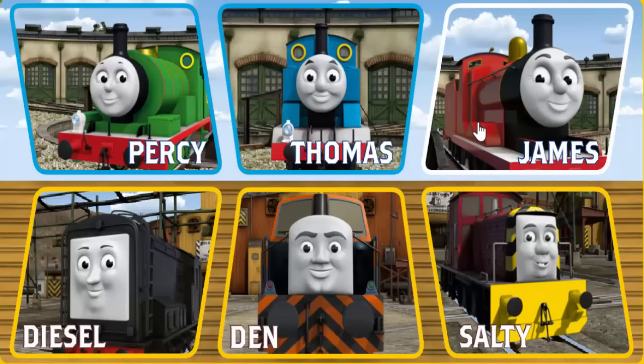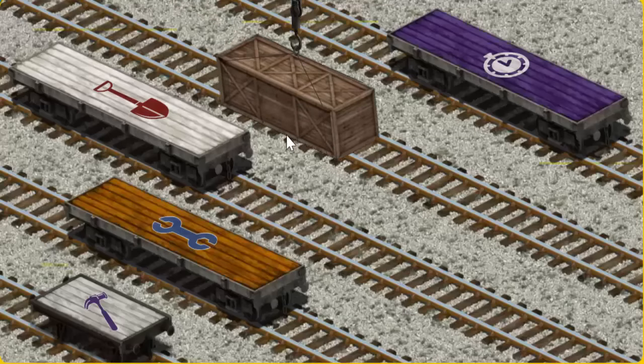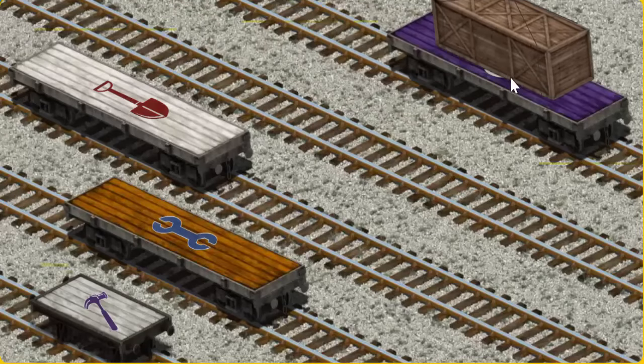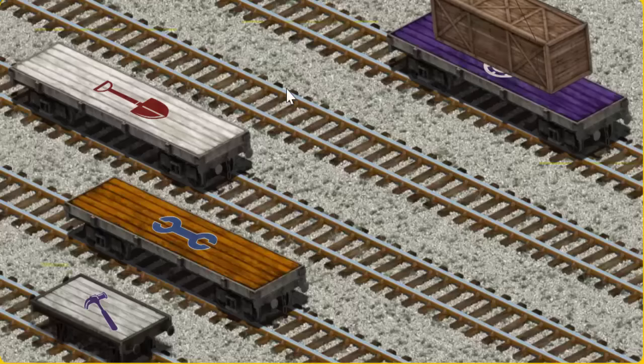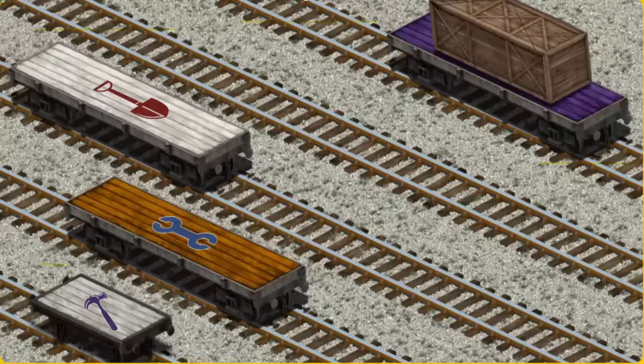It's a busy day at Brendam Docks. Thomas and his friends have many deliveries to make. James must deliver the very long crate to Farmer McCall's farm. Help Cranky find the very long crate. There you go! Let's lift and load. Now the cargo must be loaded. Help Cranky find the purple flatbed with the picture of a white clock. That's not what we're looking for. There you go!